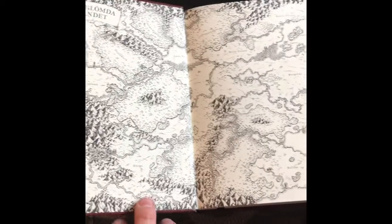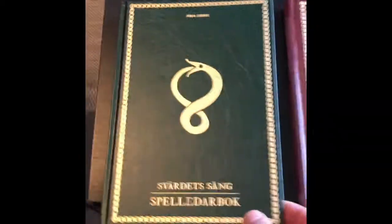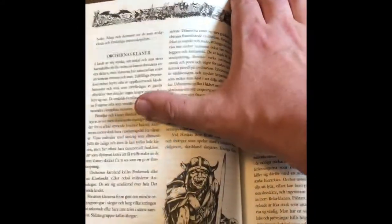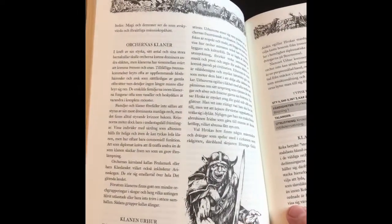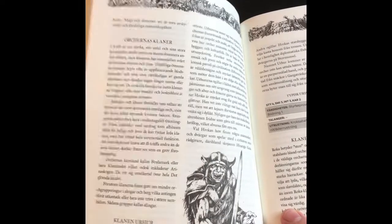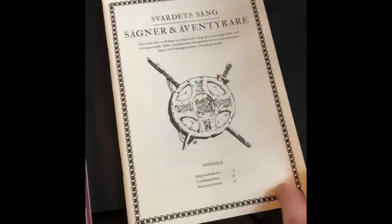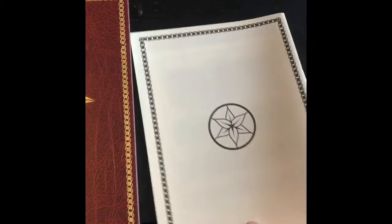Here you have a map of the Forbidden Lands — some kind of map. I haven't played it yet, just going to open this a bit. This illustration is also from the same old book I talked about before. And the orc from the black book — yeah, so you have those two books.